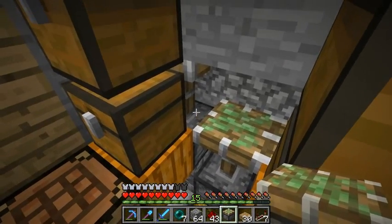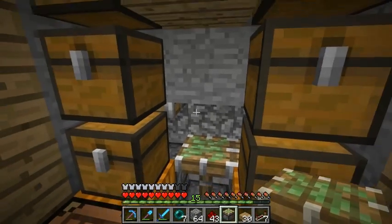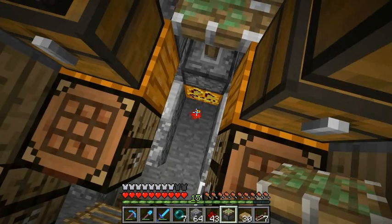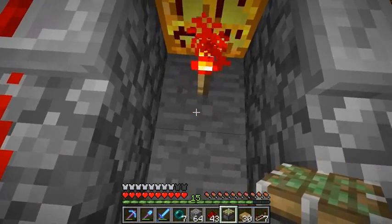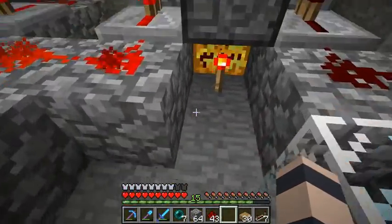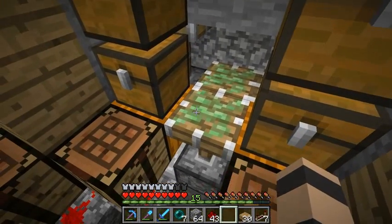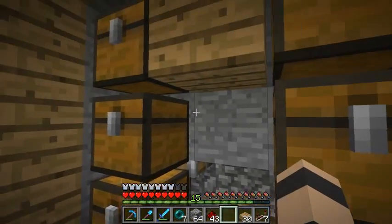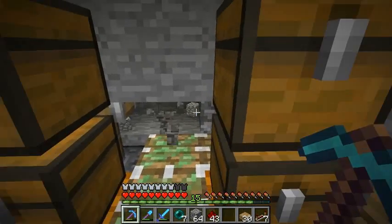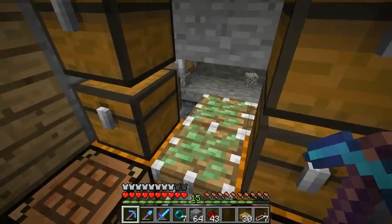There used to be pistons all across here. Now I lowered the middle one and replaced it with a sticky piston — that should work. I'm going to put a sticky piston right here as well. Right below that torch. I can put a block here and it will go down when the water comes out, water goes over there. We'll have a block here.